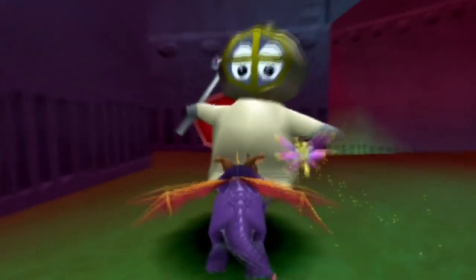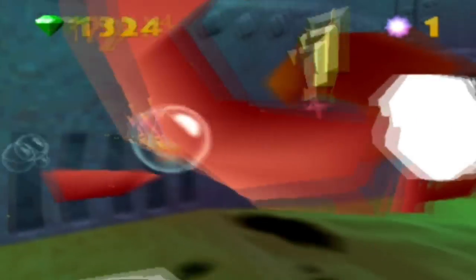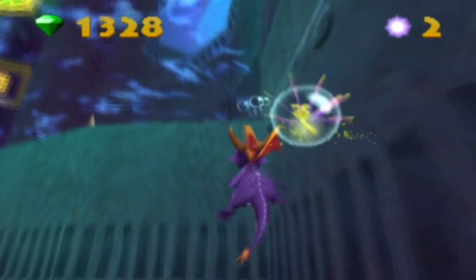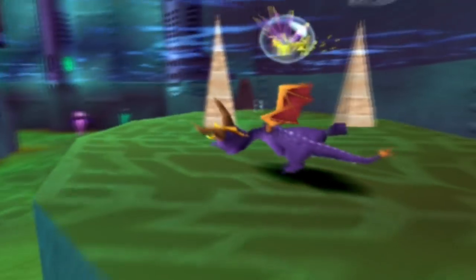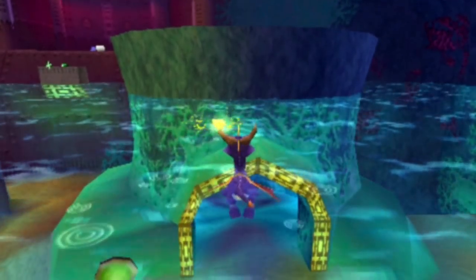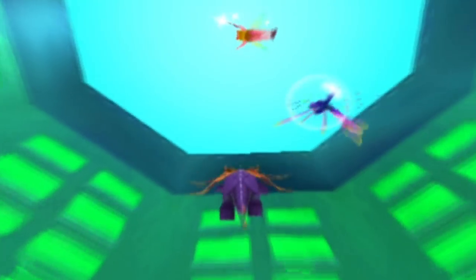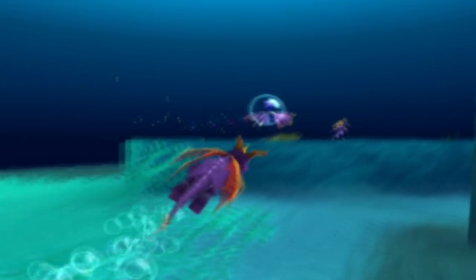Number 3: Aquaria Towers. With Spyro now having the ability to swim, the inclusion of a water level was an obvious choice. I know those aren't the most favored level types in the gaming community, but if you want a good one, look no further than Aquaria Towers. The neat gimmick here is that you yourself fill the area with water as you progress, increasing your range of exploration until you reach the end and are greeted with the vast ocean above. Which makes me wonder — what did this area look like when it was dry?